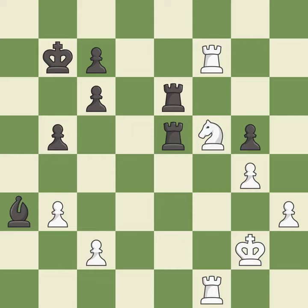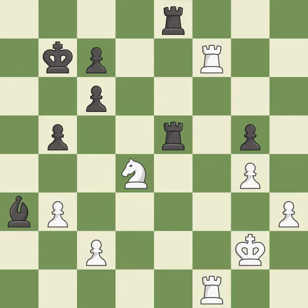This overlooks an opportunity to increase a bishop's scope by moving it to a better square. This allows the opponent to win a tempo by threatening a rook — it is an inaccuracy. This wins time by threatening a rook and forcing it to move away — it is best. This moves the rook to safety — it is best. This ignores an opportunity to win a tempo by threatening a rook. This allows the opponent to win a tempo by threatening a knight — it is an inaccuracy. This wins time by threatening a knight and forcing it to move away — it is best.